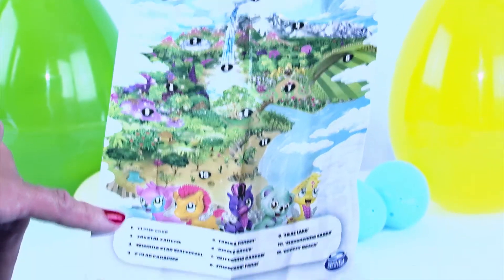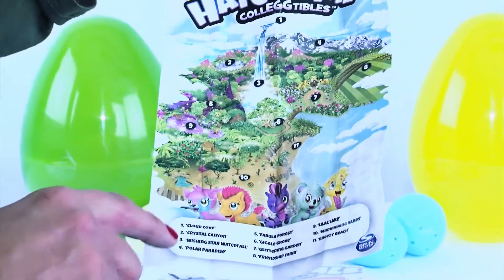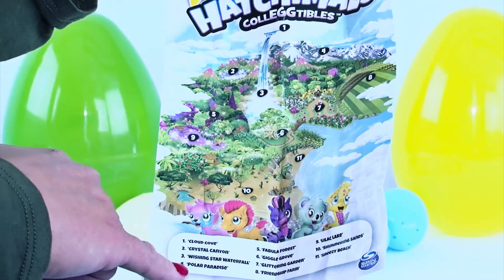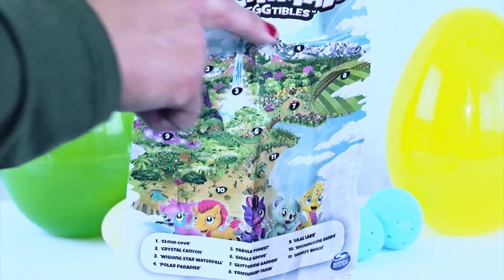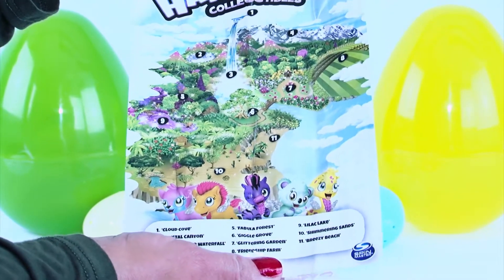You have area number one way up here in Cloud Cove. Two is Crystal Canyon. Three, Wishing Star Waterfall. Four, Polar Paradise — right up here. Five, you have Fabula Forest.